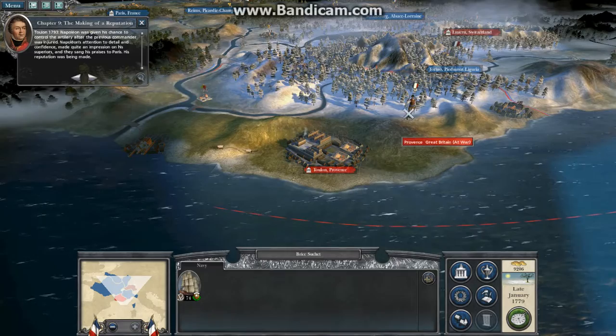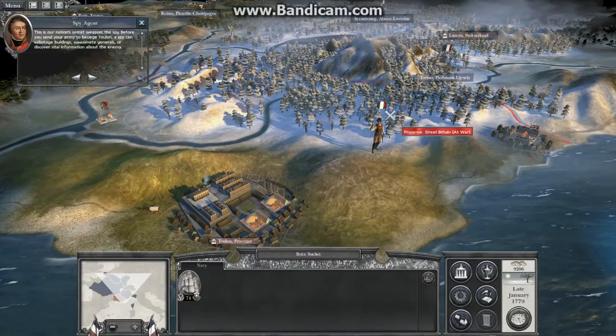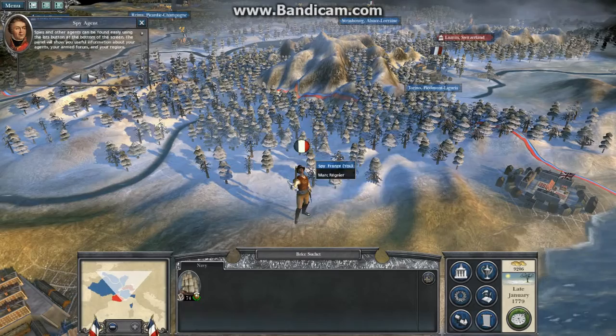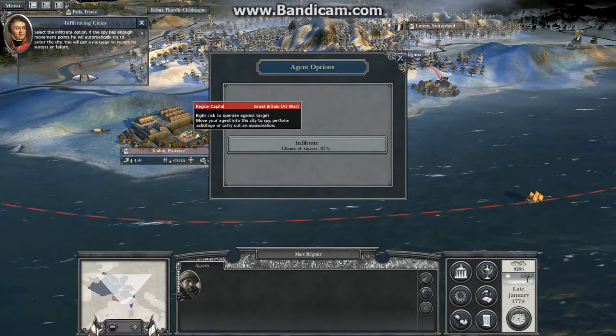This is our nation's secret weapon: the spy. Before you send your army to besiege Toulon, a spy can sabotage buildings, assassinate generals or discover vital information about the enemy. Spies and other agents can be found easily using the list button at the bottom of the screen. Select the infiltrate option. If the spy has enough movement points, he will automatically try to enter the city.